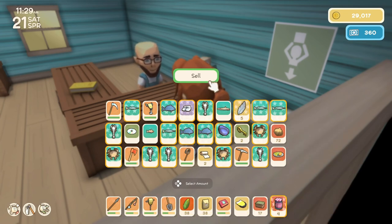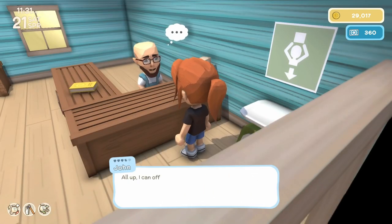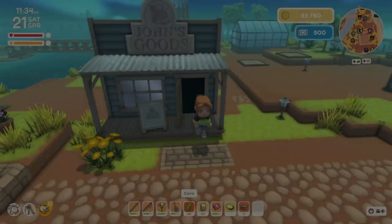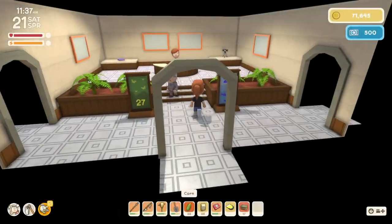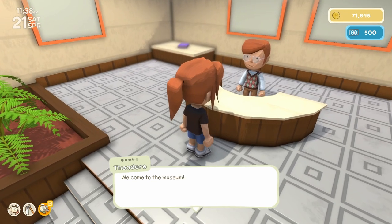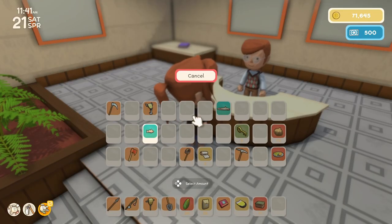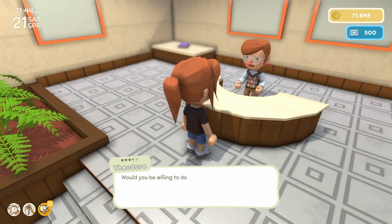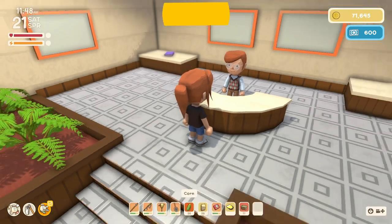Okay, that should get us quite a bit. 42,628 — not as much as I thought. We did get an achievement. Theodore, welcome to the museum. What can I do for you? I have a donation — one goat fish. All right, 600 permit points already.